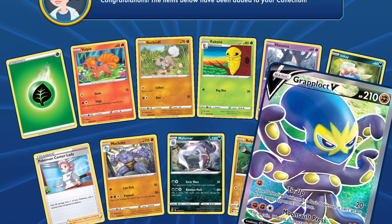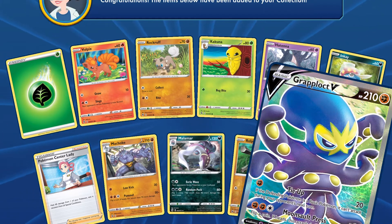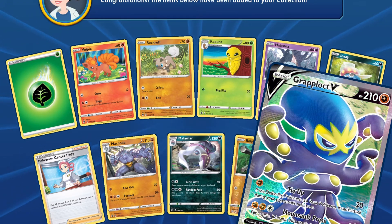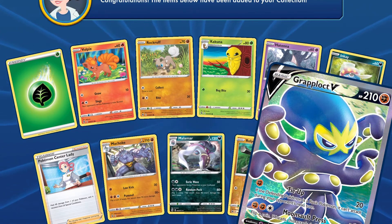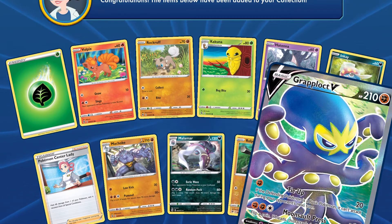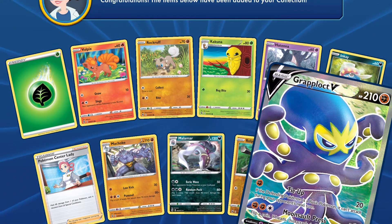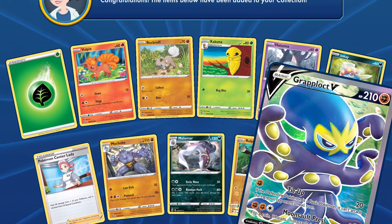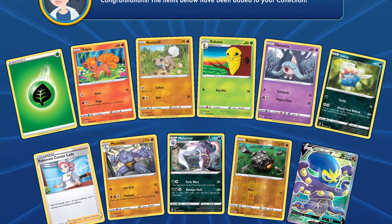Grapploct V would be quite good. It's the only Pokemon V that I've come across so far and it has a fighting type, the same as Riolu from day one. I think I might have to go for this one just to make sure that I actually have something with enough HP to stay in a game. Its Moonsault Press does have a coin flip which could work.